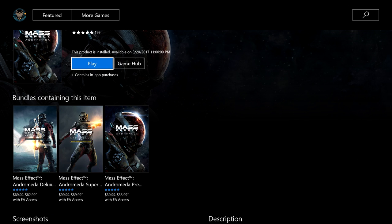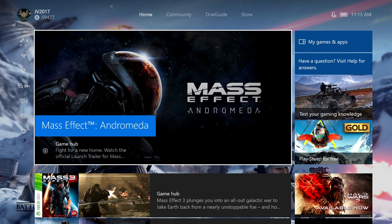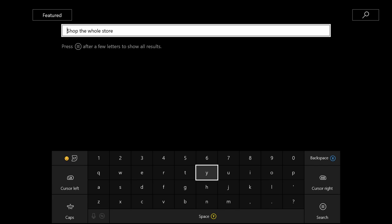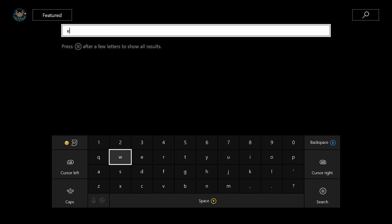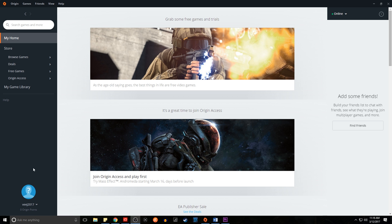Pre-loading is live and I highly recommend you start it as soon as possible. There's sometimes something wrong with Xbox servers — regardless of how good your internet is, it can take several hours to download. This is a 45 GB file, so start downloading ASAP. If you already pre-ordered the game before getting EA Access, I'm not sure if the 10% discount applies retroactively — if someone knows from a previous game, let us know in the comments below.